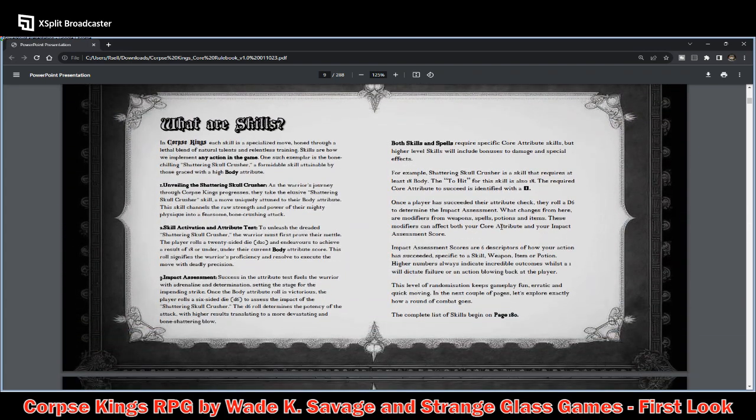What are the skills? In Corpse Kings, each skill is a specialized move honed through a lethal blend of natural talents and relentless training. Skills are how we implement any action in the game. One such example is the bone-chilling Shattering Skull Crusher — a formidable skill attained by those with a high Body attribute. This skill channels the raw strength and power of their mighty physique into a fearsome bone-crushing attack.